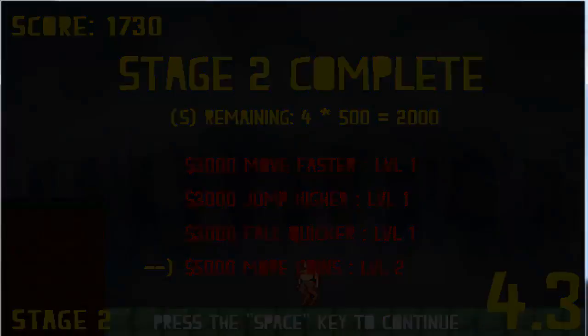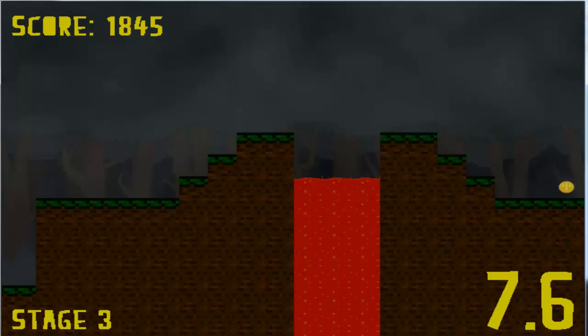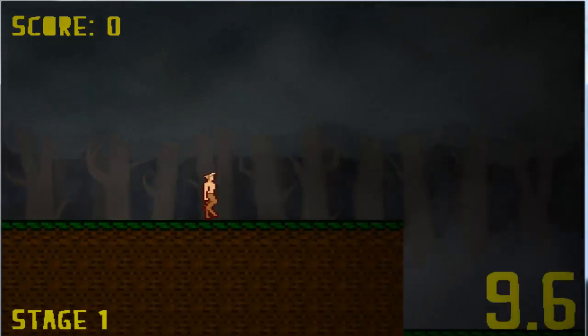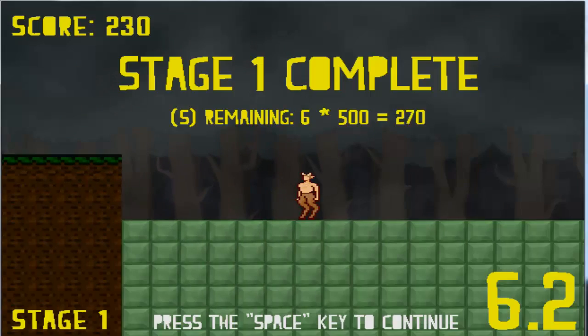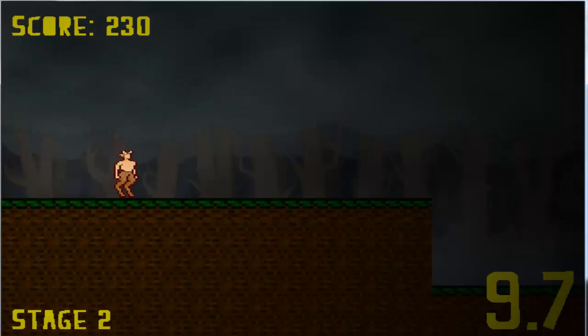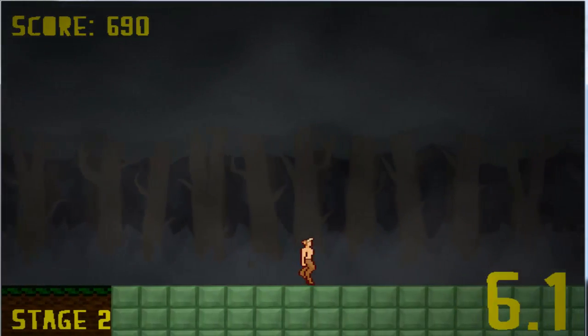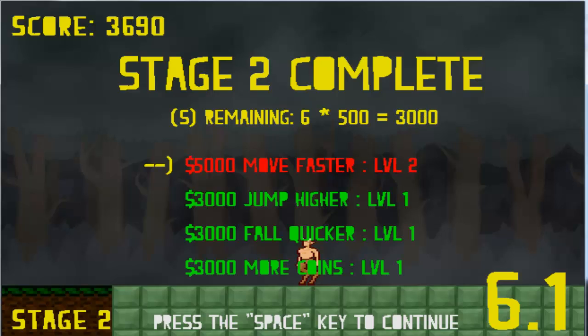How I generate it is: I generate the world, or the levels, into chunks, and that lava is its own prefab. So I can construct any sort of lava pit or lava fall that I want and just put it into the game — slap it in as its own chunk to generate it. I'd like to make more, maybe add enemies and all that fun stuff, but again, 48 hours.